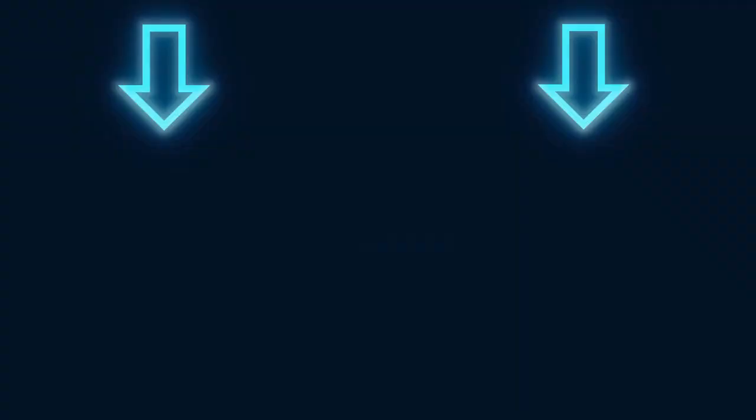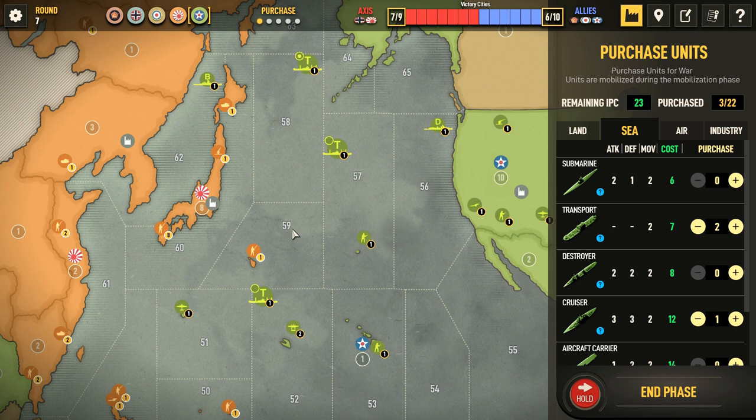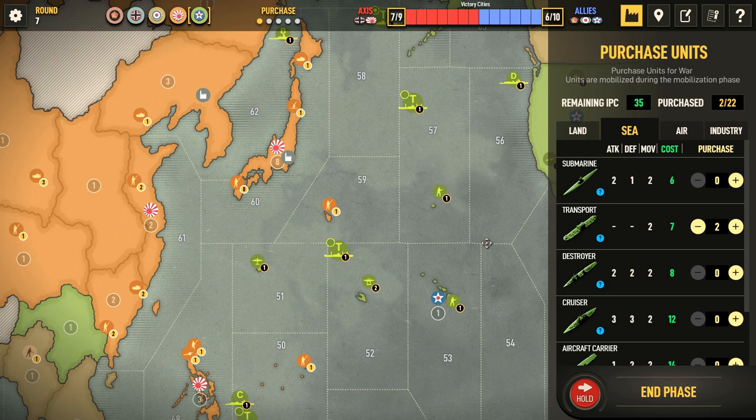If I can seize that factory, that would be absolutely huge — it would mean they have no production on the mainland and we can really start pressing them. It's going to be a war of attrition as long as my navy controls the sea around mainland Japan. They're not going to be able to build any transports there, which is going to be great. We're going to build a couple of transports. I want to make sure they're not going to be able to just build a battleship and come. Actually, I can move up this cruiser from there, so I'll keep that cruiser.